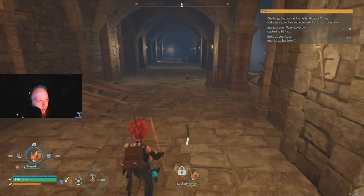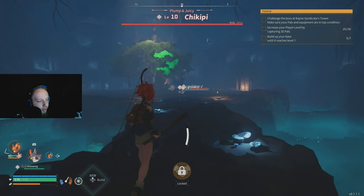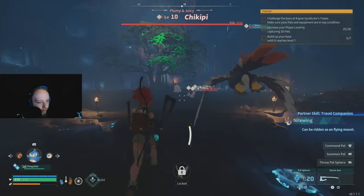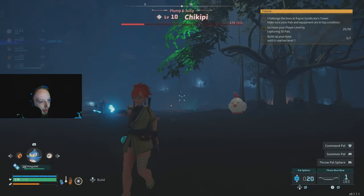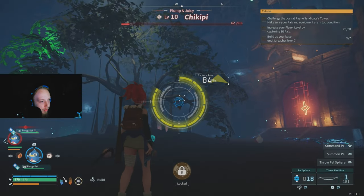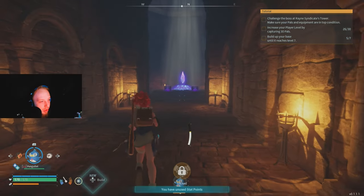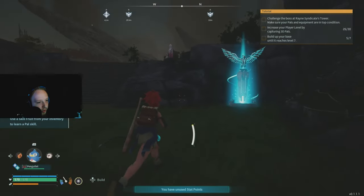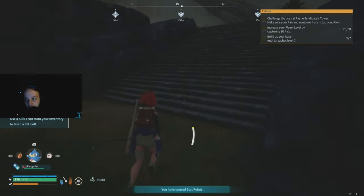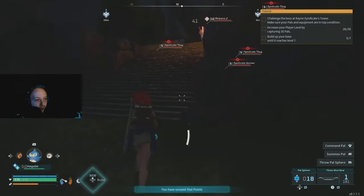Head straight through the dungeon to reach the boss. We've got a boss that's an army of big chickens. Spawn your pal in with left bumper and fight. Use your bow and bat — the boss melted quickly. We actually caught him with the pal sphere! After clearing the boss, there are two chests with special rewards. You can farm this dungeon repeatedly for XP. When you feel ready, go into the story boss — the big statue.